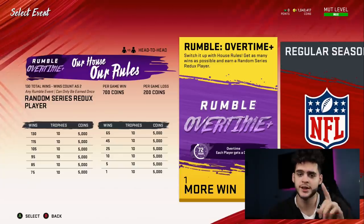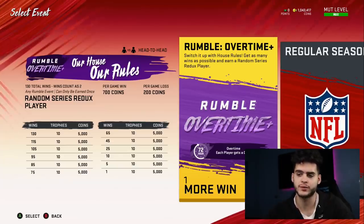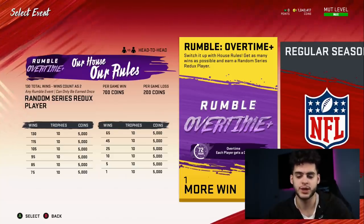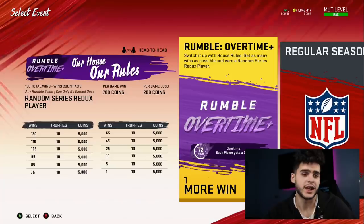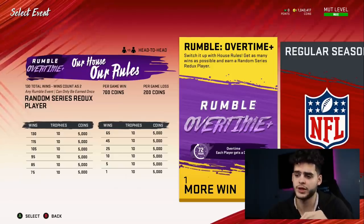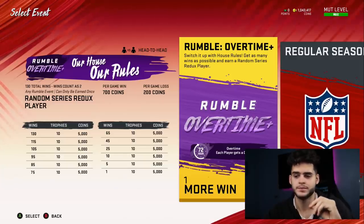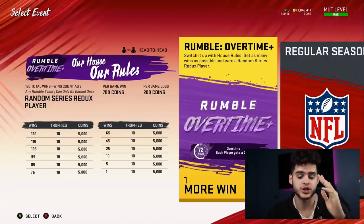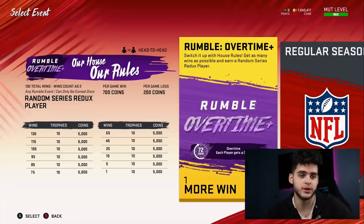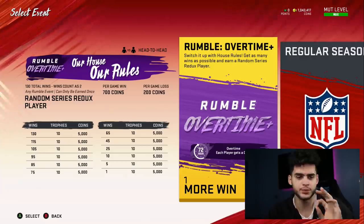Now offense is very important — make sure you listen to this. Offensively, I went over the plays in my last house rules video. I'm in the New England Patriots playbook — I think I've been running that since Madden 13, at least five or six years. The plays I run are out of shotgun pass — it's either X drag trail or post. Those are the two plays I run the whole game, plus inside zone of course.